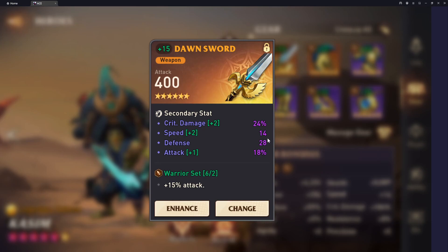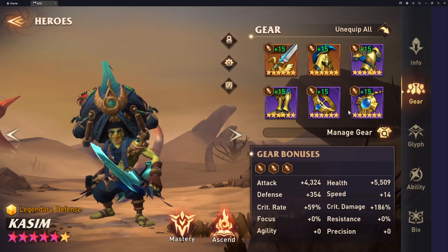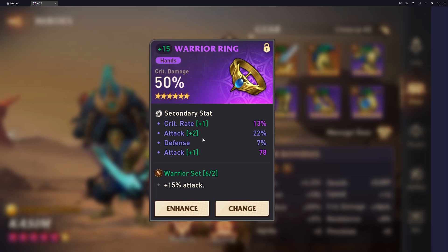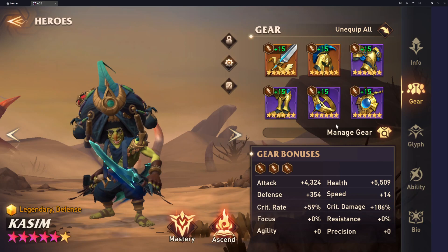For the weapon, I just have attack percentage and crit damage. Ideally, if I had base attack or even HP and defense percentage, it'd probably be a better piece because I don't need the speed. Pretty nice helmet with crit damage, attack percentage, crit rate. Then I got all the right stats: crit damage, crit rate, attack, health. Attack percentage with health percentage and a triple roll in crit damage — so pretty nice. And then crit damage, crit rate, attack percentage — still waiting on an ore to increase the attack percentage, but the defense percentage is also nice.